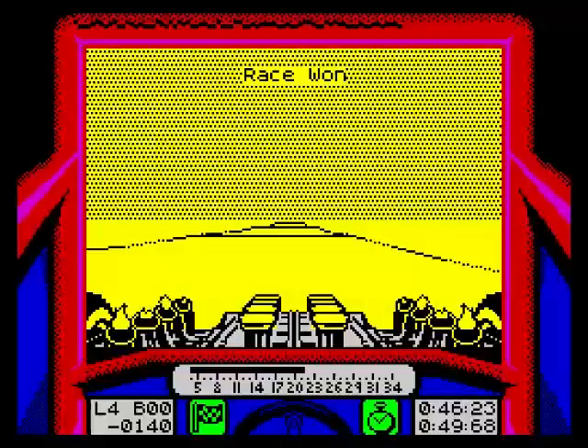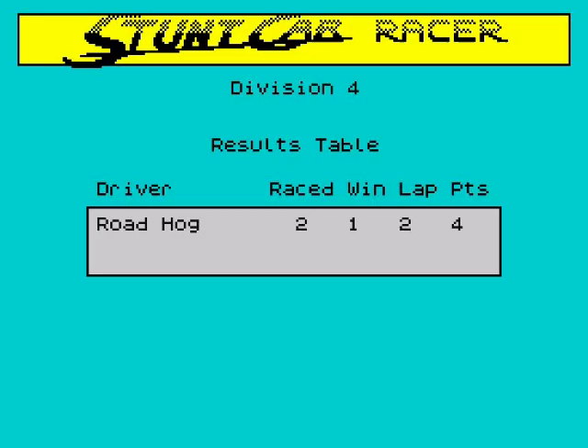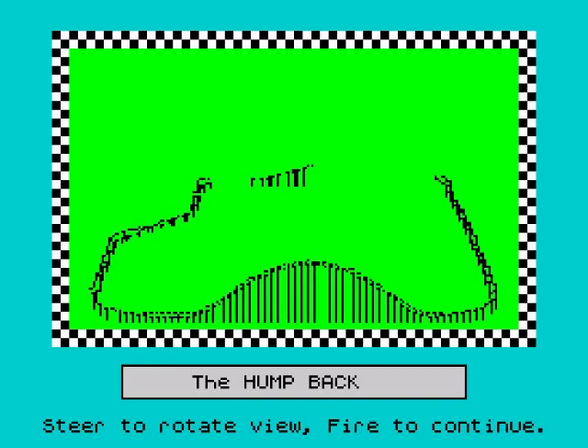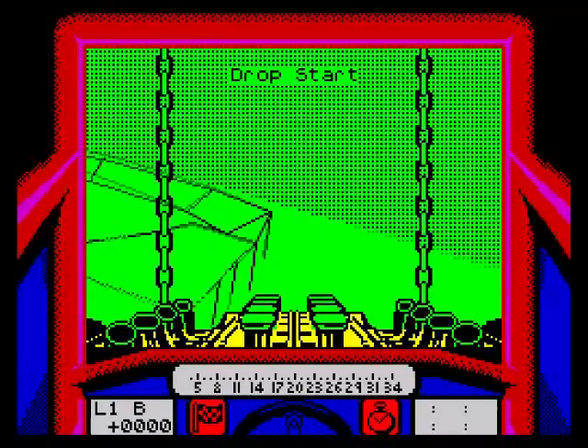If you fall off the track twice, that's it — you've lost the race. You ain't got no chance of catching up. So Jumping Jack — I raced the road up. I'm just skipping it too fast. It was green on the level on the Amstrad and the Commodore version, as far as I remember.